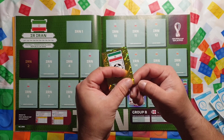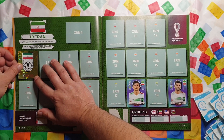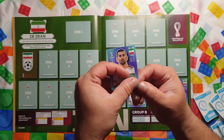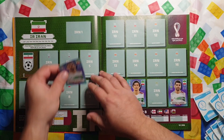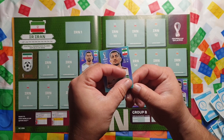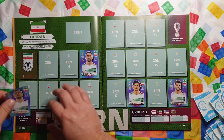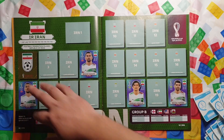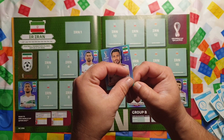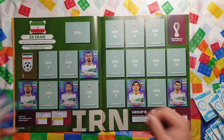Iran already has two stickers in. We've got the Football Federation Islamic Republic of Iran national logo. Iran 5: a shiny sticker — hard to pronounce name. Iran 6: Majid Hosseini. Number 8: Shoja Khalilzadeh.